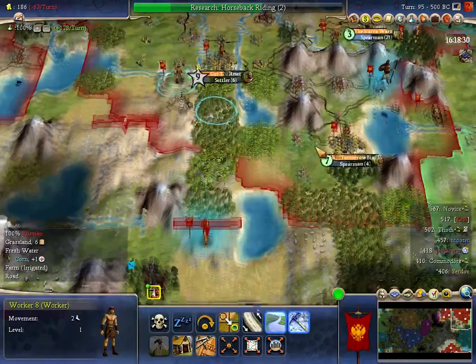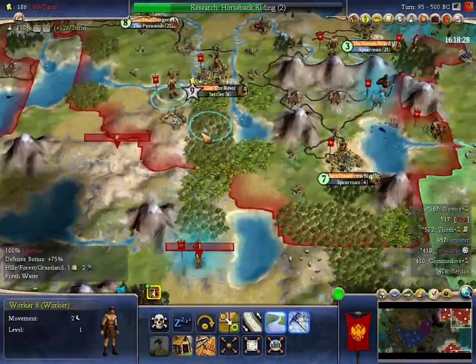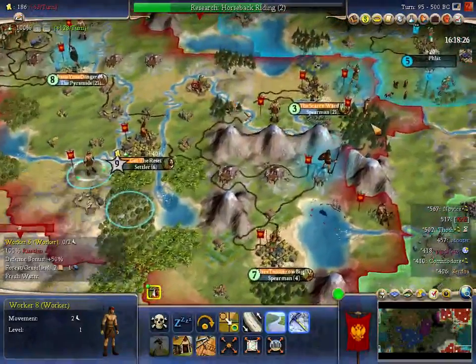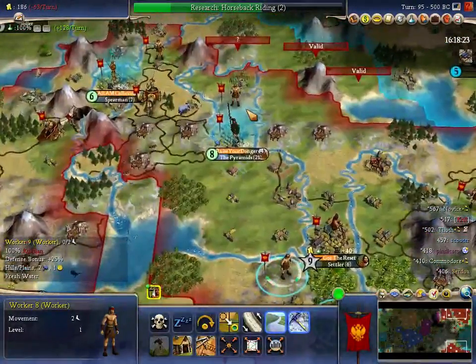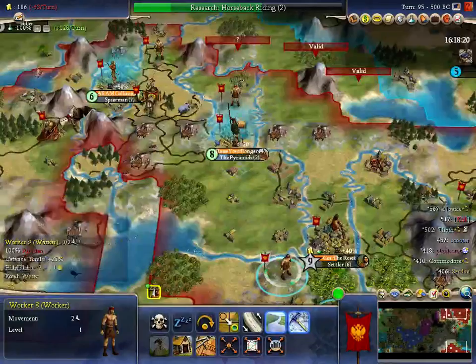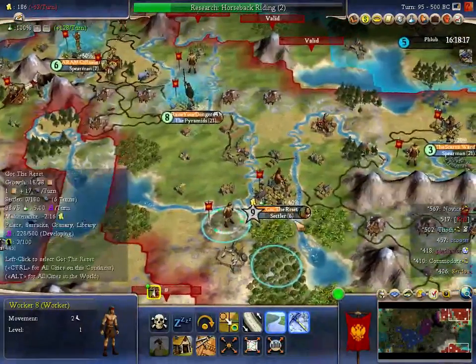So then I'll have both workers in this area able to road down. Workers 2 and 6 are going to be busy at the Scarrow Ward — they can't do anything else. Razia Donga worker 9 is mining that hill — done for when it grows to size 9, and then that worker's free. I've got nothing to do, so I can use that to carry on cottaging or do whatever.